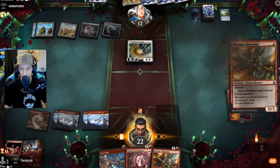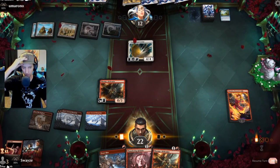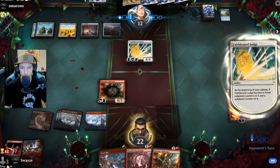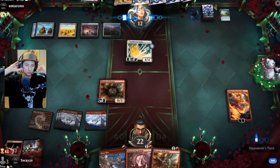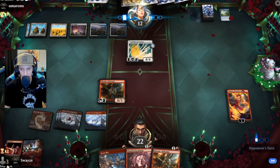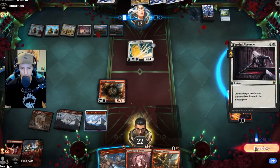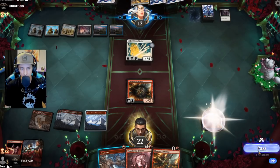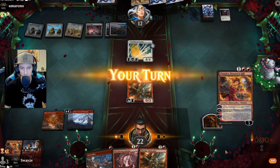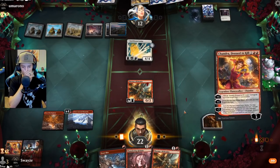Bring it all up and pass the turn. At least the Faith Bound Judge is something we can target with burn spells, which can double activate our Alchemist. Another card coming — nice, oh that's great!